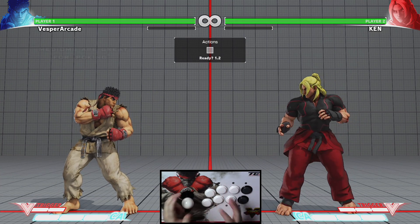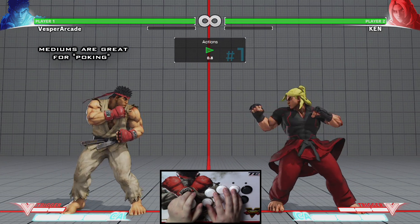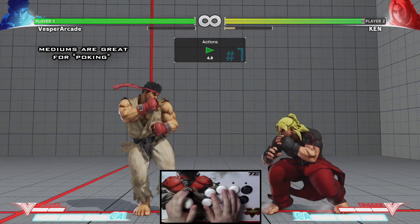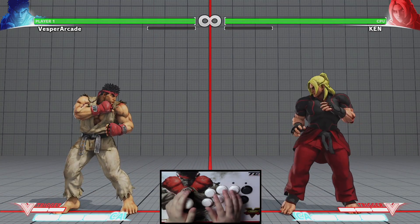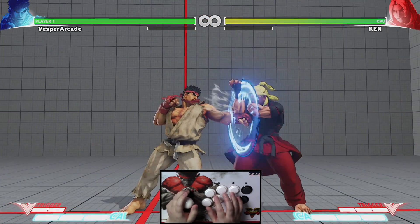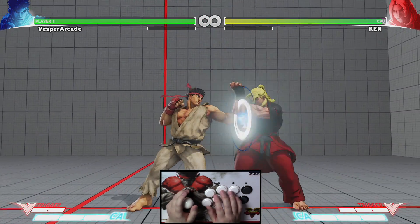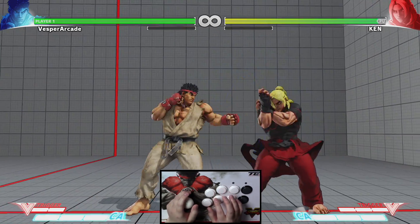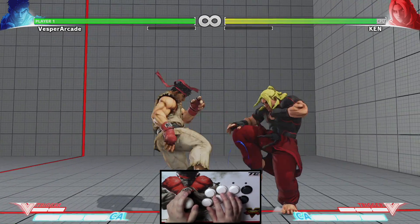Medium attacks are great for poking because of the decent range and safety. In case you don't know what poking is — poking is when you hit somebody with usually long range, safe attacks looking for a stray hit. It can put a lot of pressure on your opponent and make them feel uncomfortable.